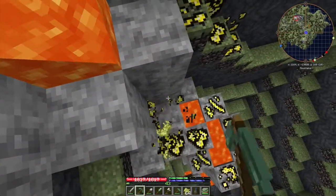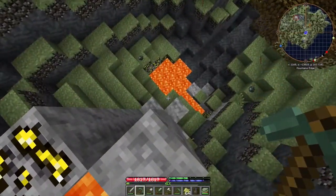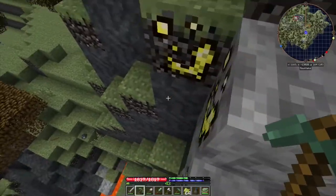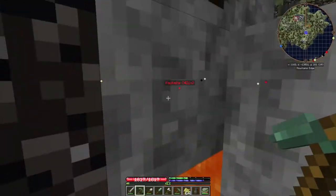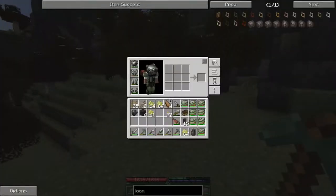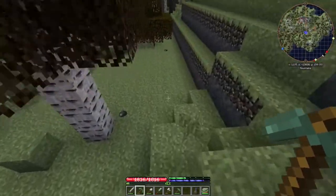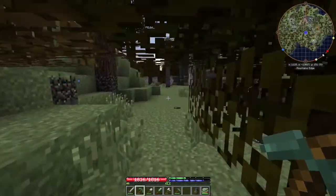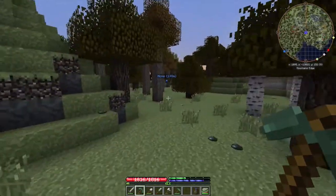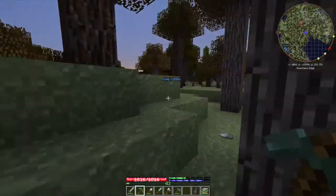Look at all this sulfur, it's everywhere, and it'll all be back — I don't know, the next day. It's not that hard to get. I never really knew what it was for before so I always left it alone. But yeah, that's more than enough. When we craft the gunpowder it's gonna make two stacks anyway — a stack of sulfur, a stack of charcoal, and a stack of saltpeter gives two stacks of gunpowder. I think I already have a stack of gunpowder so we're good for a while.